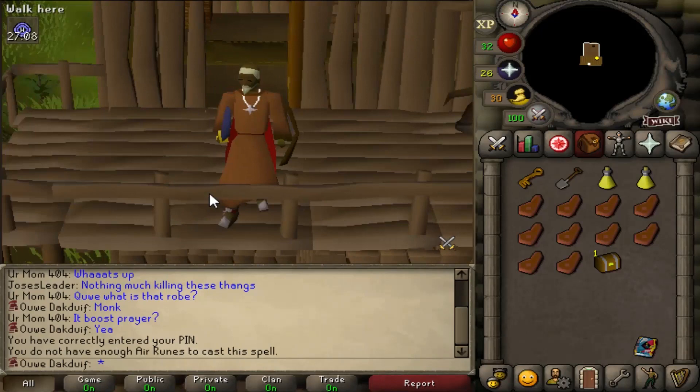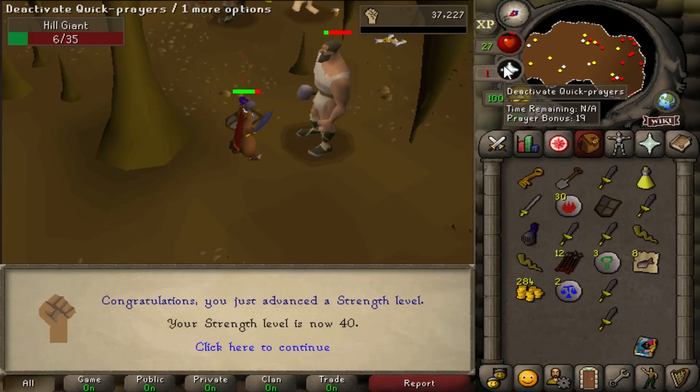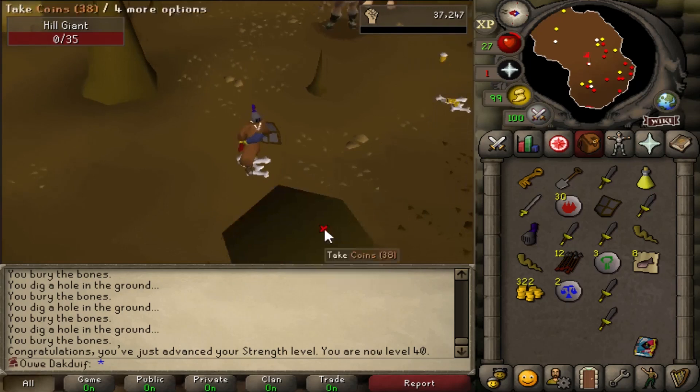We are in the Barbarian Village tower and this is the moment where I will open my casket. That is awful. Oh man. Well, here we go — level 40 strength! That is very, very nice.